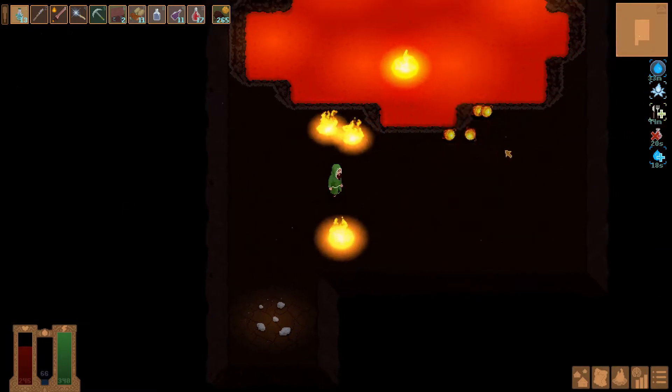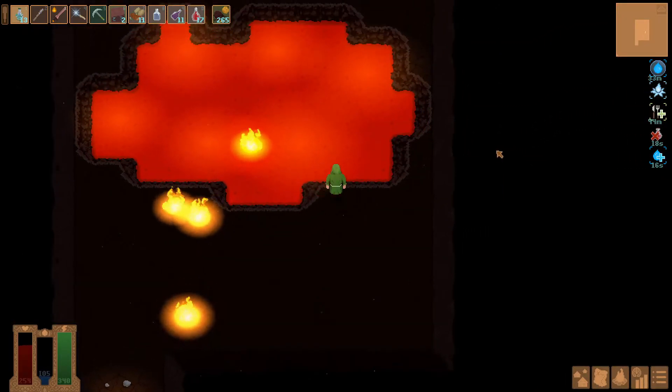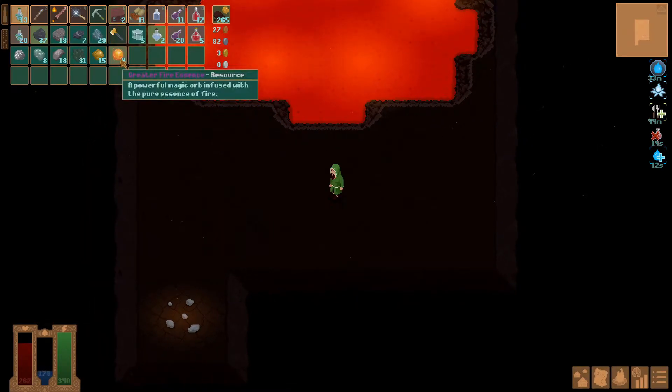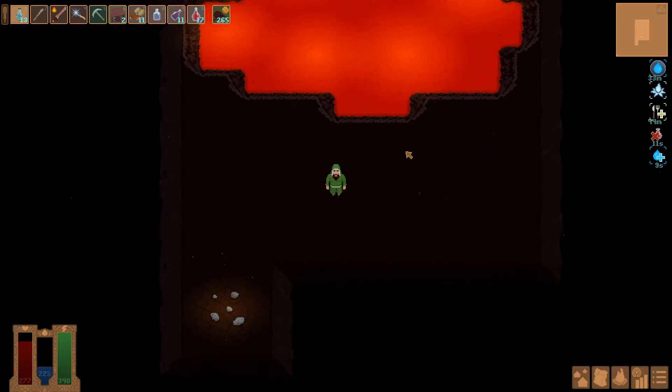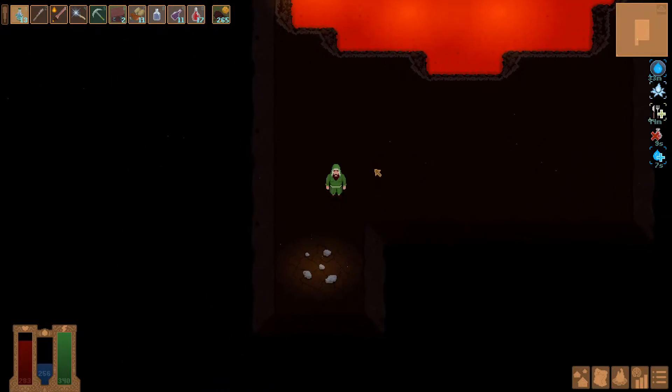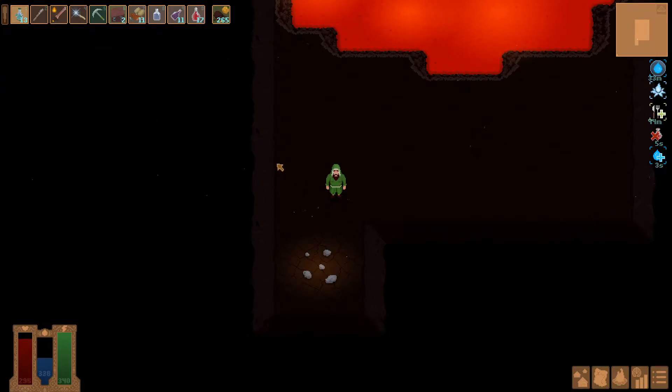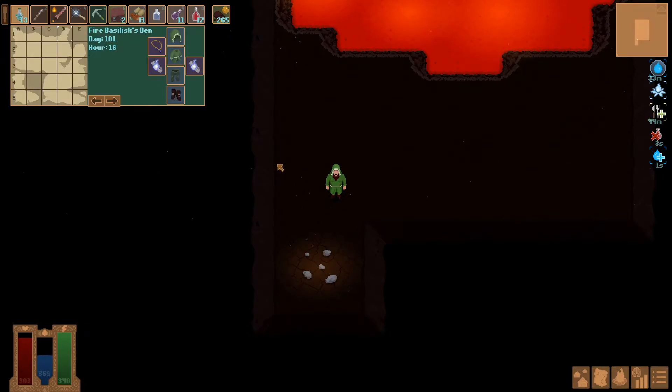Okay, there we go! That went a lot better than the other times I tried finding the lava serpent. Now we have the greater fire essence, and I think I was trying to make the other fire wand with that, so I can do that now. Is there anything else I want to do while I'm still up here?